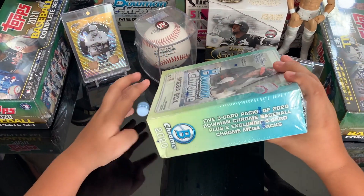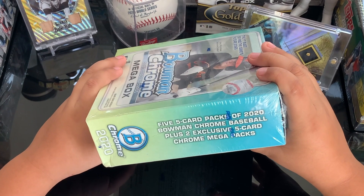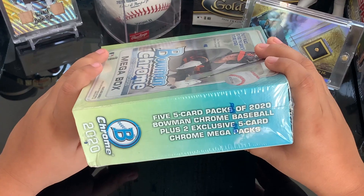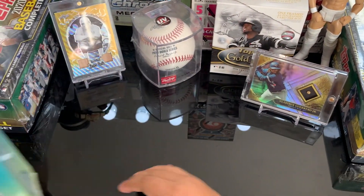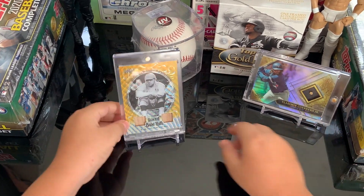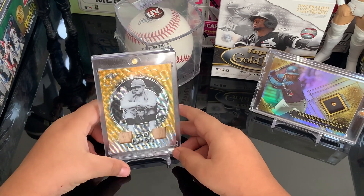It says there are 5 packs of 2020 Bowman Chrome Baseball plus 2 exclusive 5-card Chrome Mega Box packs. If you guys want to pause this and read it, go ahead. I also want to show you a Babe Ruth Rella card that I got from my hobby store — it's very cool.